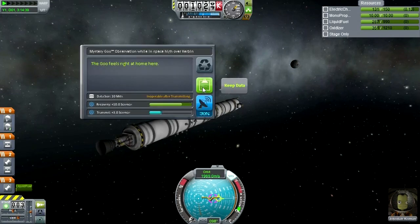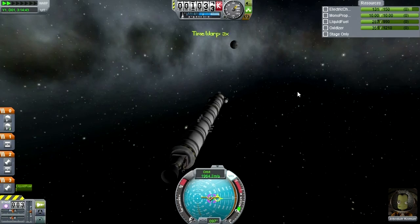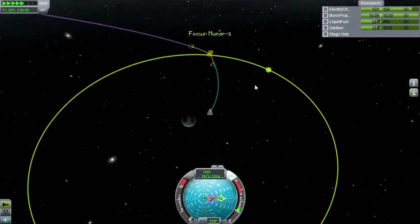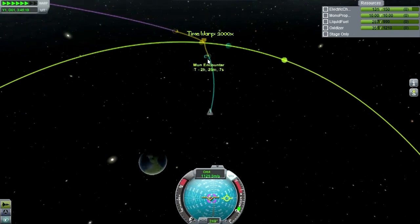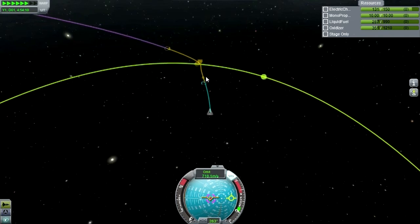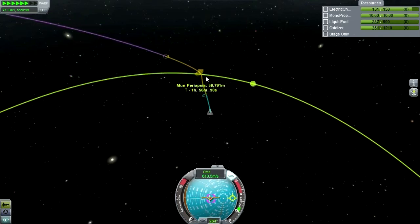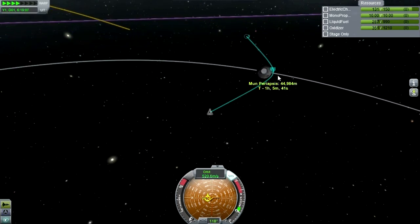High over Kerbin - excellent! Keep that data. With that, we can proceed on to the moon. The transition between spheres of influence is not a thing that I can cross while recording and expect to keep recording, so let me skip right over this. And here we are in the Mun's sphere of influence.